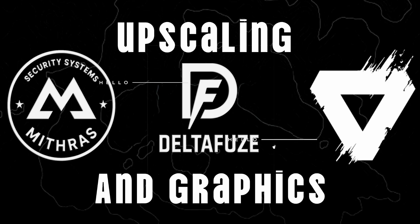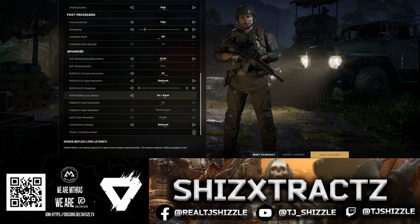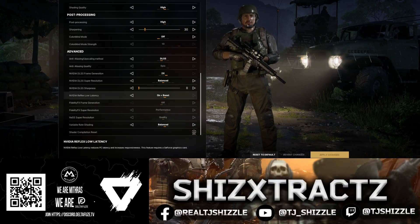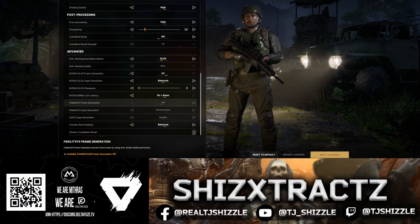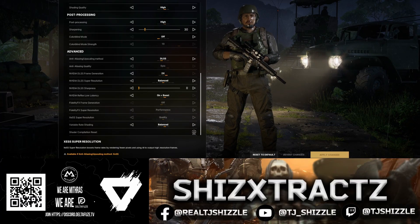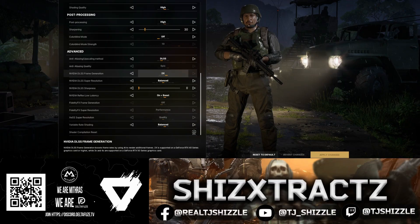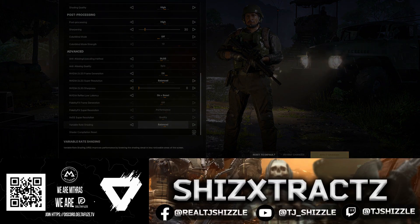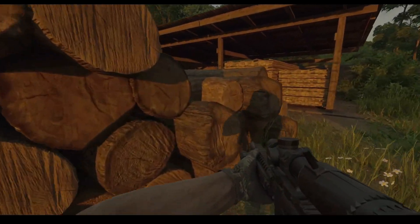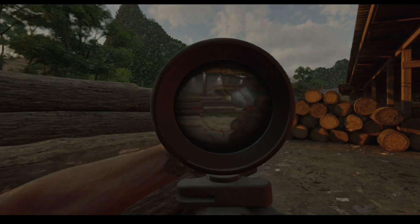Upscaling: DLSS — if you're on Nvidia, this is definitely a must. DLSS Super Resolution: keep this at balanced, it gives you sharpness without blur. DLSS Sharpness: set it to zero because we've handled that sharpness manually. Anti-aliasing quality: always set to epic — don't want our games to look like a PS2 game. Reflex Low Latency: I have this on and boost; this tightens up the input lag. Frame Generation: I also set to x2 — buttery smooth imaging. You can drop it if it starts chugging your system.